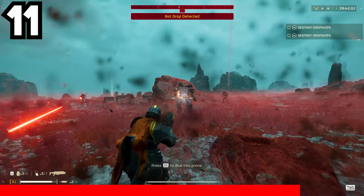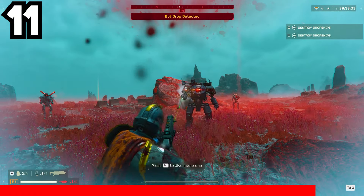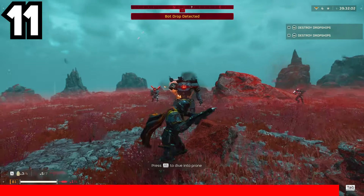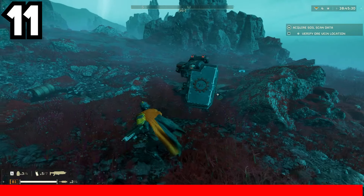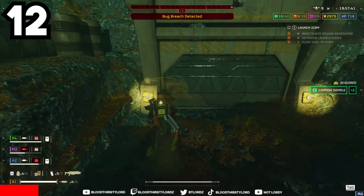Fun fact against automatons: if you target their weaponry, such as rockets on a rocket devastator located on their back or shoulders, or the limbs of weapons they shoot from like a minigun, you can actually immobilize their weaponry or make it completely useless — leaving them only with the option of getting up close and personal for melee.